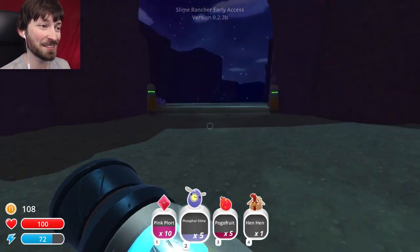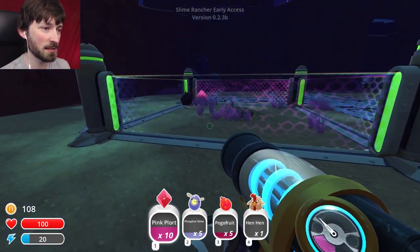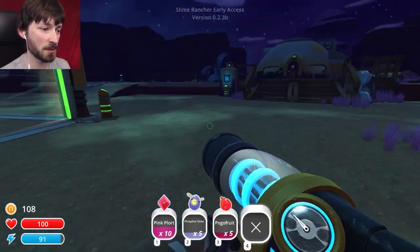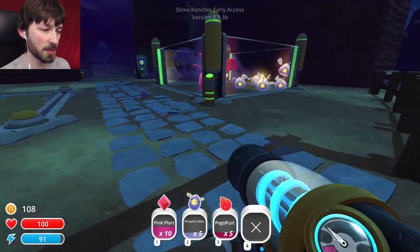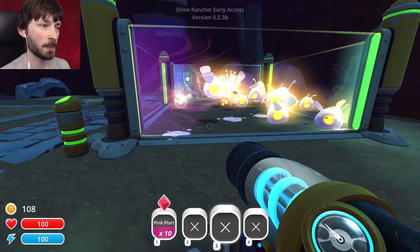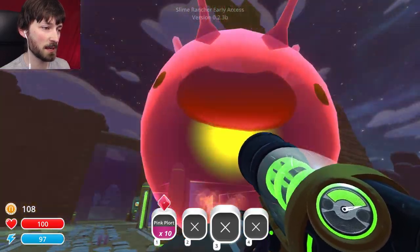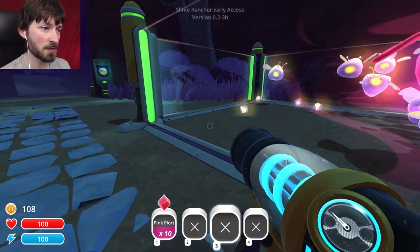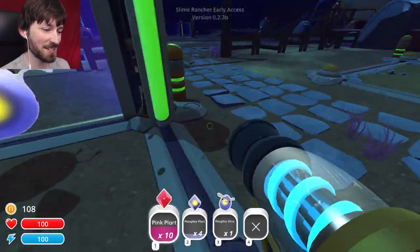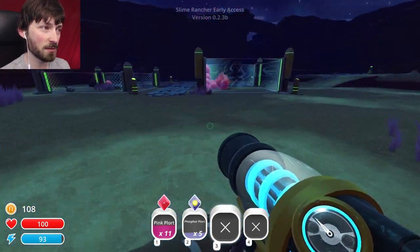Oh, I transformed another one. They're aggressive, man — they hurt you. I also got another hen hen, so we'll put hen hen in here. I want that plort. I'm gonna feed you guys some fruits and see what you do. Oh, you get really bright! Whoa — where'd the big one go? Where do you think you're going? Get back in there — they make different kinds of plorts, phosphor plorts of course. It's really hard not to suck up the slimes rather than the plorts. Give me all the plorts!